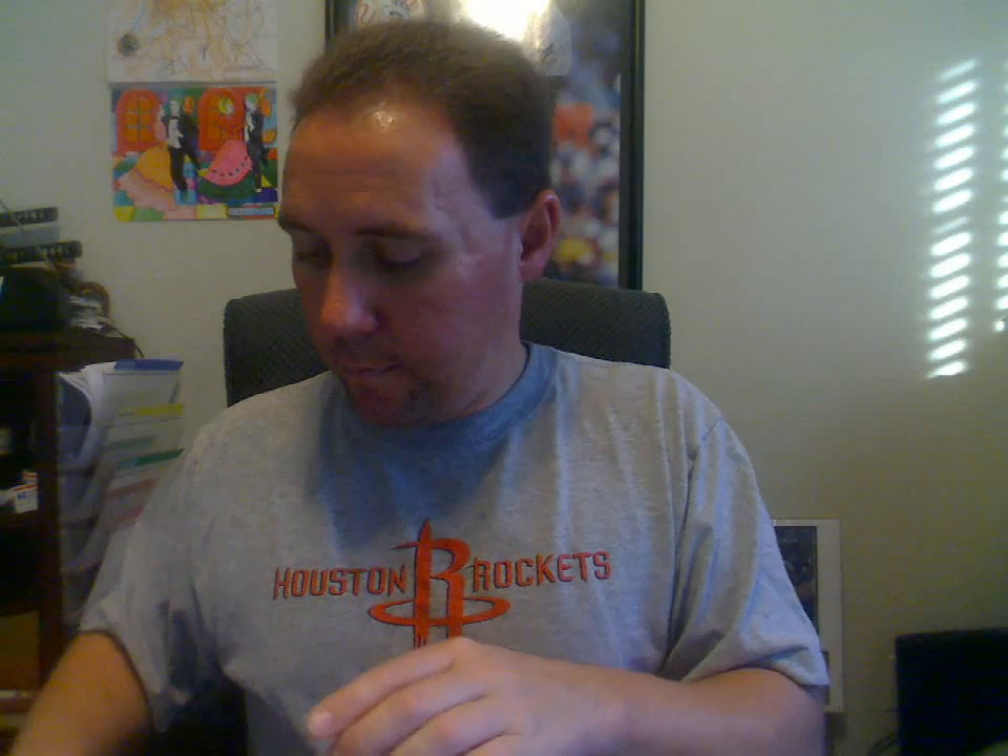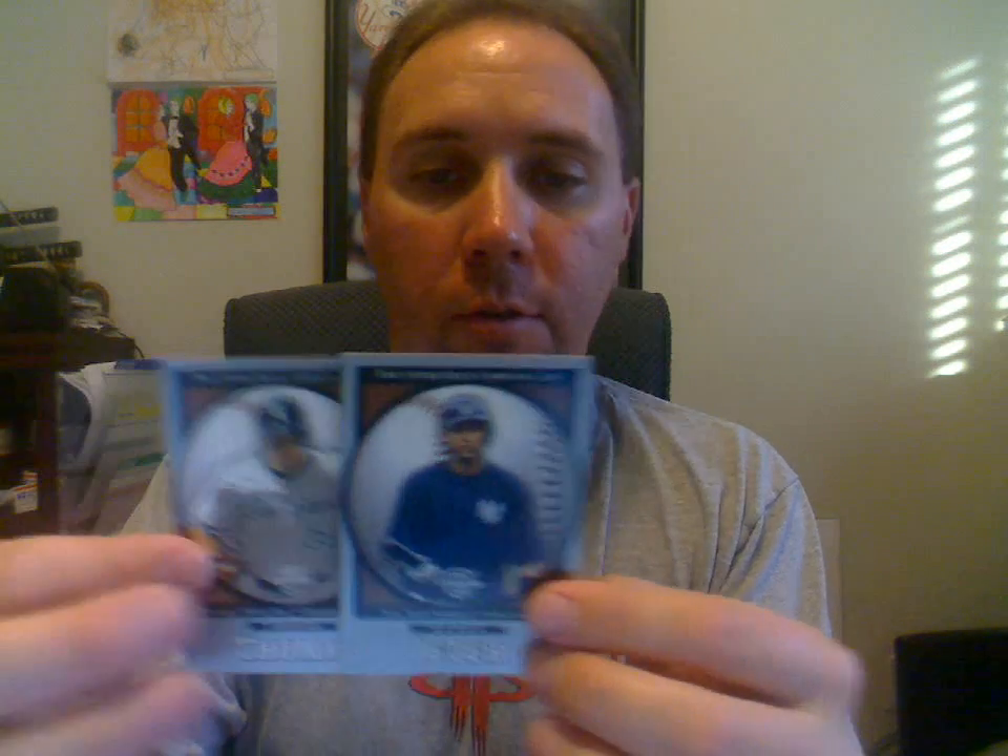This is one of the first ones here. Sorry, this takes a little while, guys. First one is from the 2003 Ultimate Victory — got a green Ichiro and a green Alex Rodriguez. This is the Standing O from Upper Deck from 2003 — got a Frank Thomas and Derek Jeter there. And then we've got some Upper Deck Power-Up from 2004 — Frank Thomas and an Alex Rodriguez.